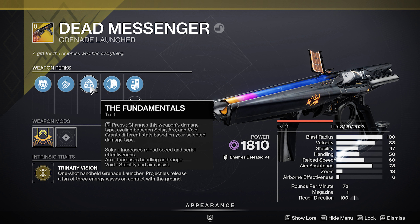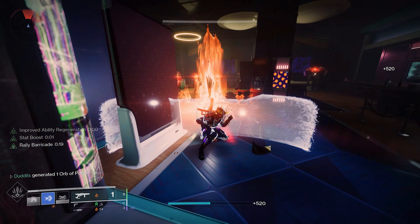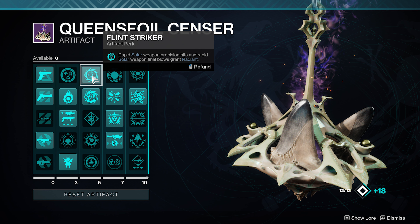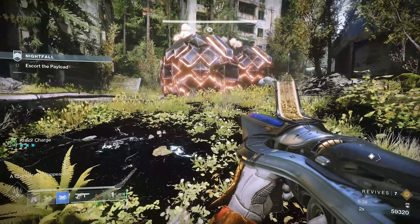Dead Messenger is a really good weapon choice here — it has the Fundamentals perk, so you can make it Solar, Void, or Arc. Having two waveframe grenade launchers is great, but I found Dead Messenger particularly good. If you don't have it, Explosive Personality is another solid waveframe option. If you're running a solar waveframe, Rapid Solar Weapon Final Hits grant Radiant, and Kindling Trigger means Radiant causes solar weapons to apply Scorch — so you can proc your Seasonal Artifact perks as well.